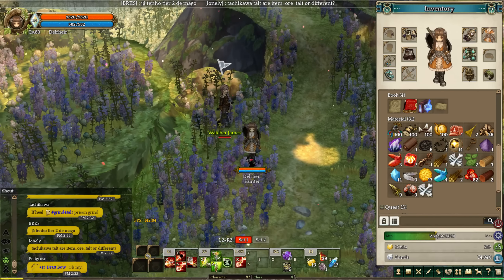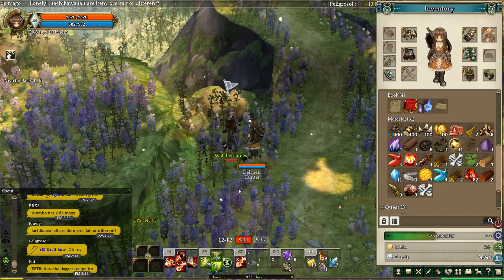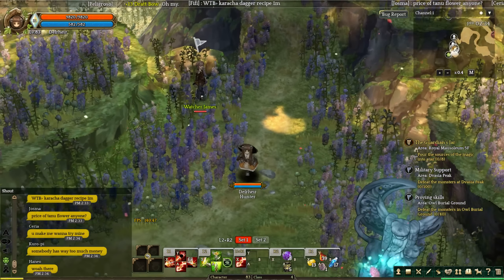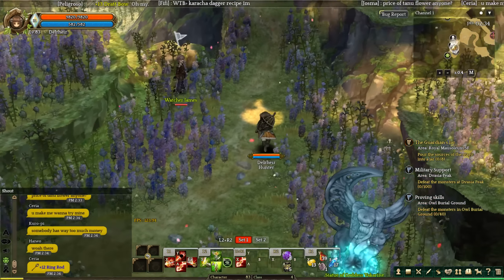So once you're done getting those items, you want to go to Nifritas Cliff. Right next to the statue, you go talk to Watcher James. He's going to see that you have all those items and give you a quest. Personally he gave me a quest in the Burial Grounds, which is a level 110 map. It might depend on your level — what he actually gives you — but I'm not sure.